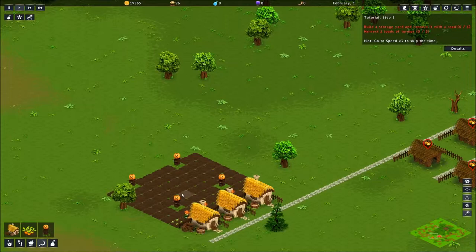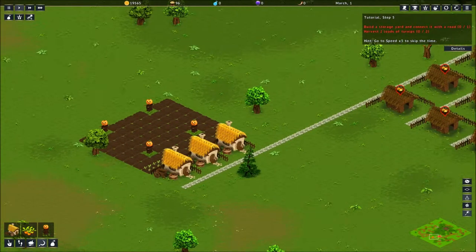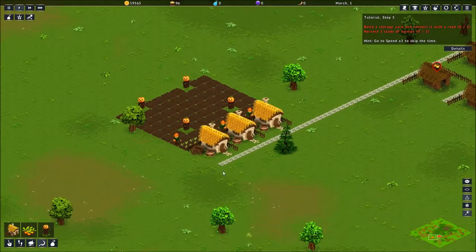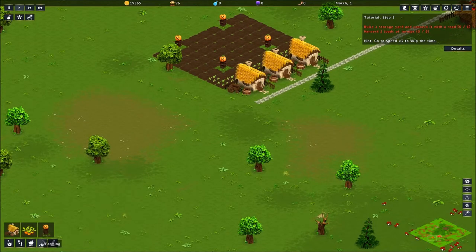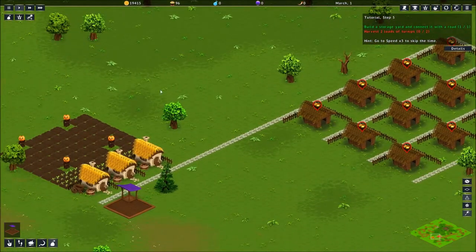Step five: build a storage yard and connect it with a road. Harvest two loads of turnips. So I'm going to want a storage yard just to keep track of all my goodies here. I'm going to go ahead and build it on the other side of the farm, down here. We're going to go to storage and distribution and stick a storage yard right down here so I can keep track of all my stuff. It looks like they have a little wheelbarrow, so they should keep it themselves until then.